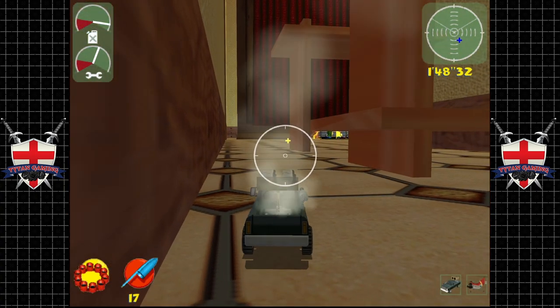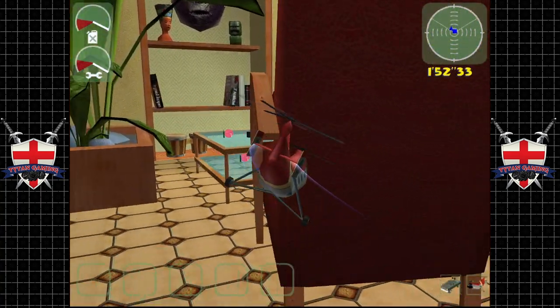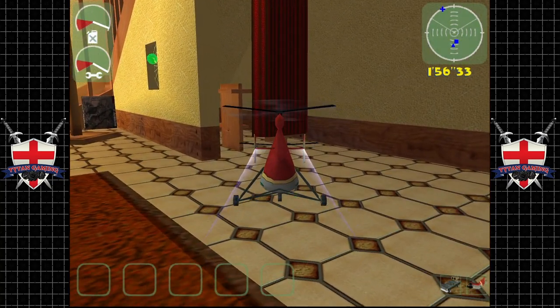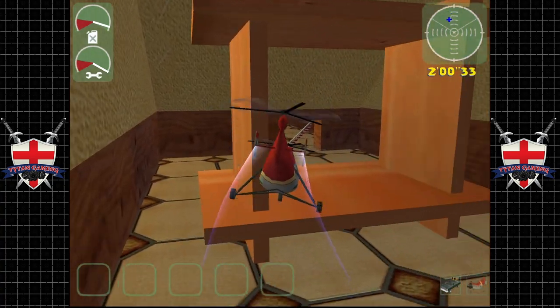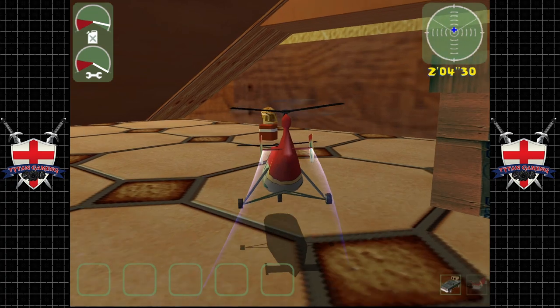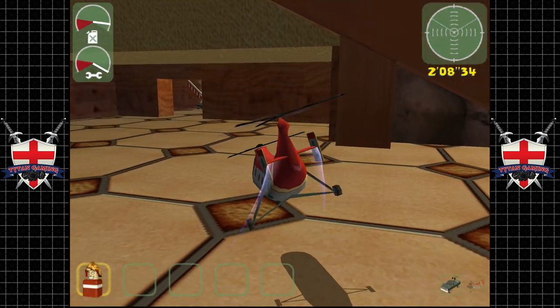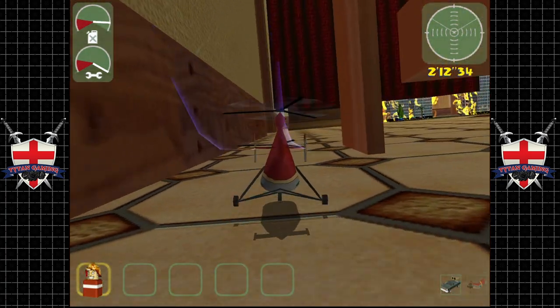Now, if we didn't kill that spider the spiderweb would keep regenerating, but it's not a huge deal. However, if you get stuck in there with the helicopter and you have to get the jeep to let it out, it's a huge pain. We can just avoid it by killing the spider — so that's what we did.